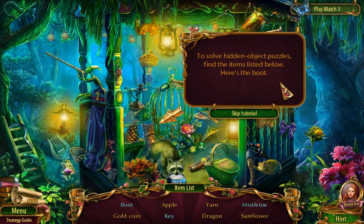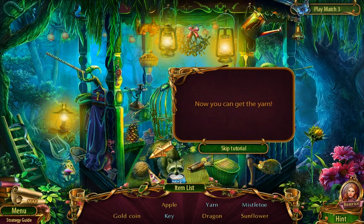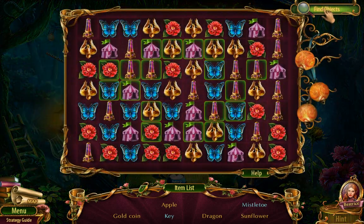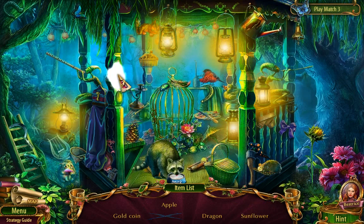To solve hidden object puzzles, find the items listed below. Here's the boot. Find the objects highlighted in yellow by interacting with the scenes — move these leaves, now we can get the yarn. If you don't want to play find hidden objects, you may play Mahjong instead. Just press this button. Let's see what it looks like — mistletoe and a key, lots of hidden stuff.